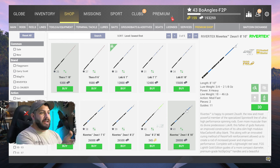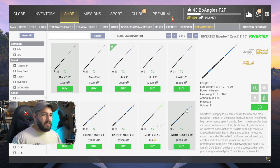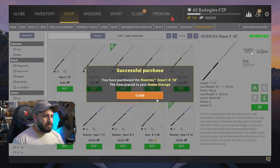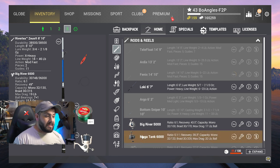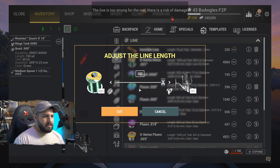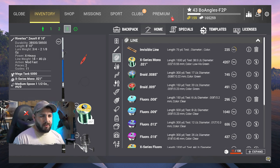In our account we've got $193,259. If you're wondering why I have bait coins, there was a server restart — it already took me a long time to make this video series and I didn't want to redo things just because of a server update. So, we're going to go ahead and upgrade to the River Tech Zeus 8'10", add the Mega Tank 6000 reel that we were using for pike, and we also unlocked the X-series mono at 38.5 pounds.